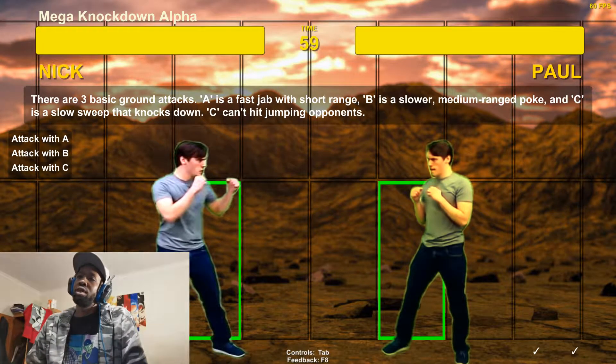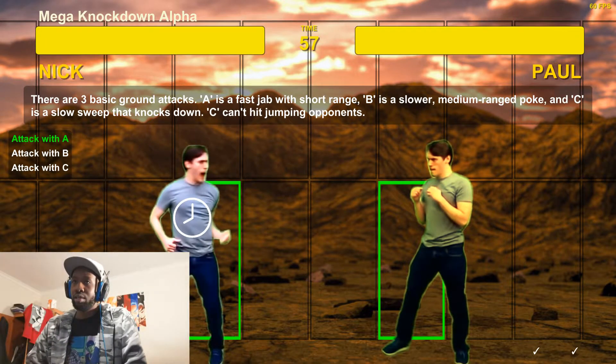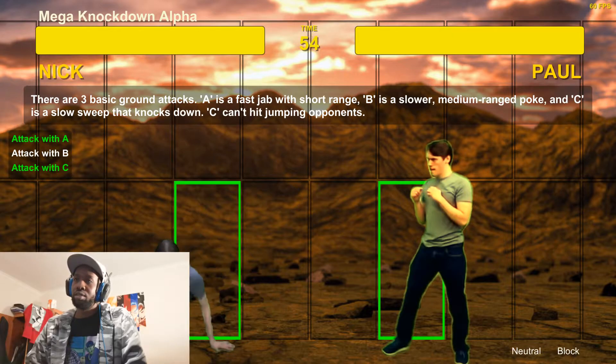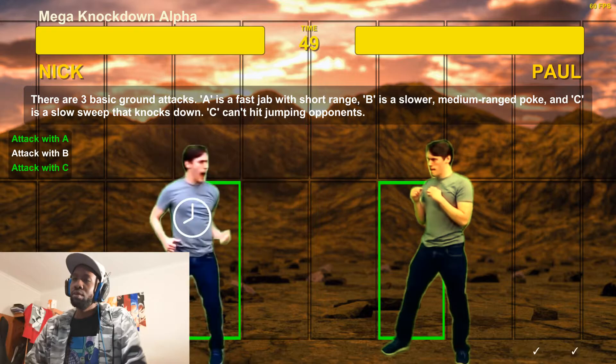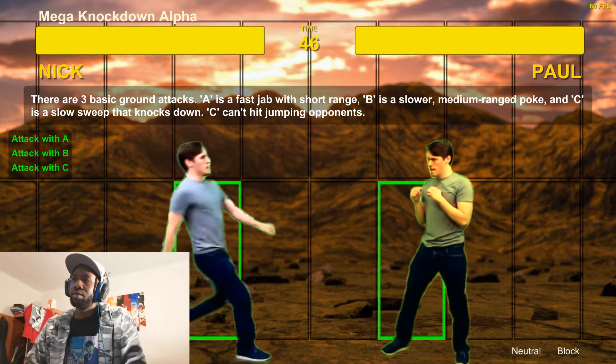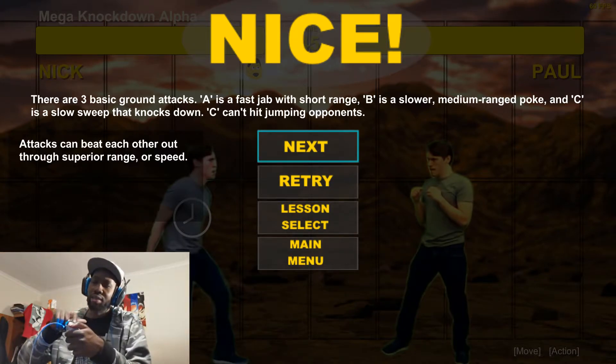There are three basic ground attacks. A is a fast jab, short range. B is a slower medium-range poke. And C is a slow sweep that knocks down — C can't hit jumping opponents. So: A is square, B is X, and C is circle. I need to get used to that.